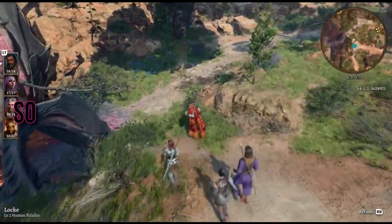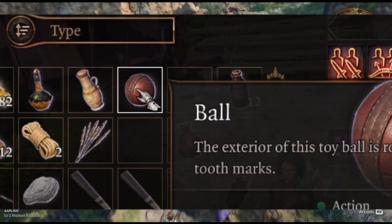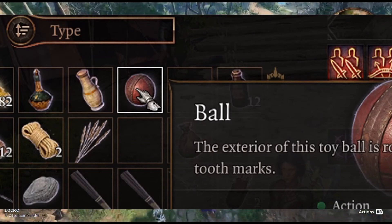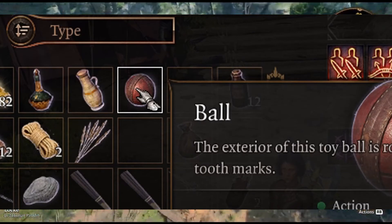Solution 1: First things first, make sure you're using the right ball for Scratch to fetch. Some reports suggest that Scratch might have a preference for a specific type of ball. So, check your inventory and experiment with different ball types to find the one that Scratch can't resist.